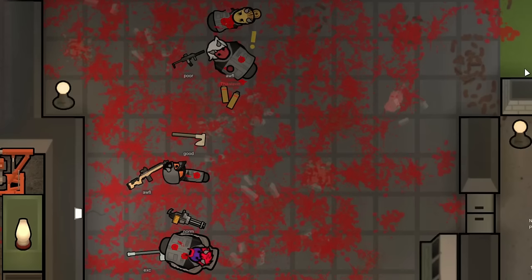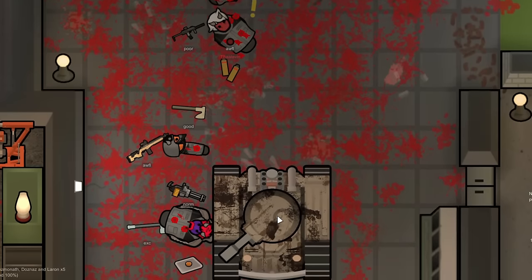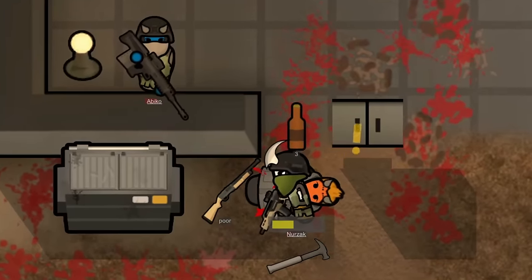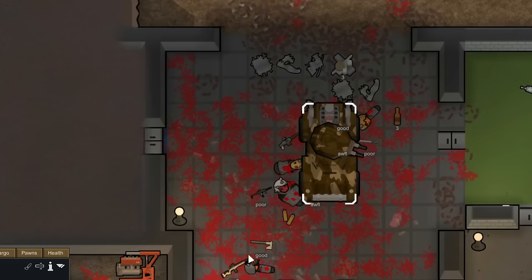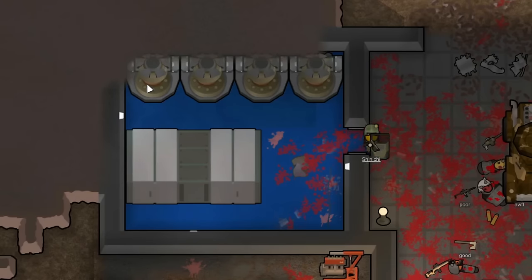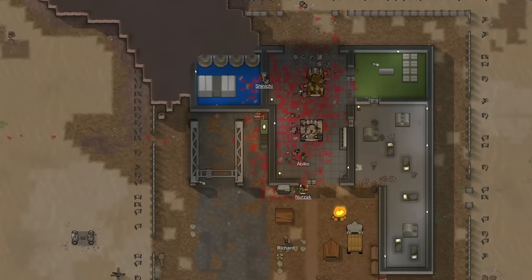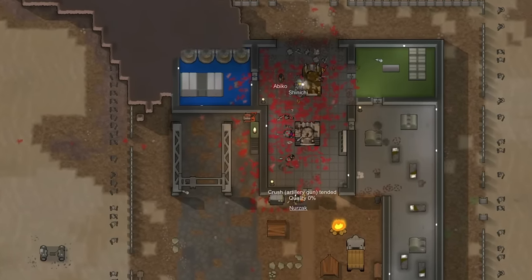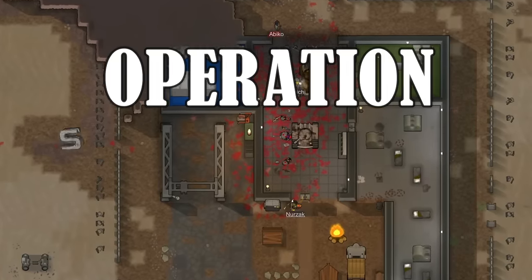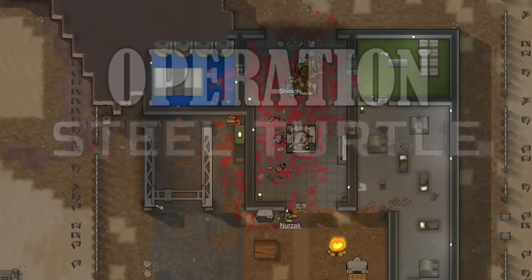We managed to kill several of their foot soldiers, but unfortunately there was no chance of stopping the tanks from leaving. If we came out where the tanks could see us, we'd be within their range too, and they definitely would have killed us. We did end up defeating the base as a whole and killed several of their soldiers, so that was something to be proud of. With this base destroyed, we should see far less frequent raids and fewer vehicles in those raids. I'm now going to be referring to this battle as Operation Steel Turtle.